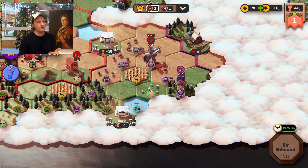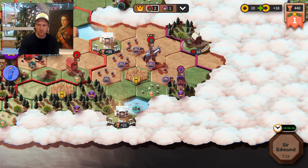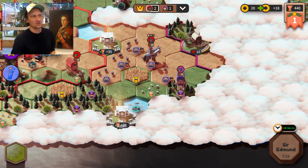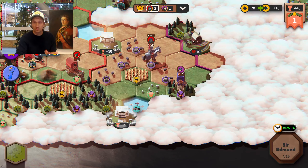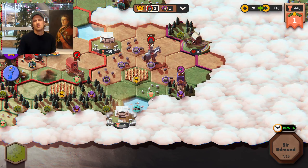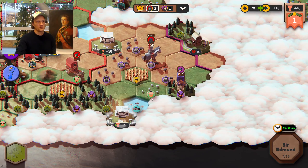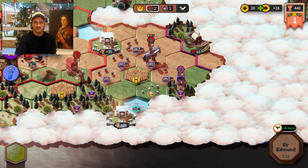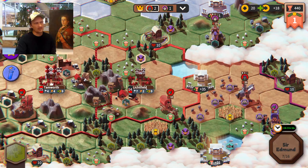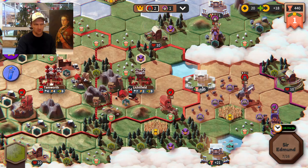One reason why he's going around there is because he wants to be close to the objectives — remember these give one crown each. Being close to objectives is very important for the outcome of the game. It's also very important to build cities close to these objectives in order to attack them if someone else has grabbed them, or to build units nearby so you can re-capture them.